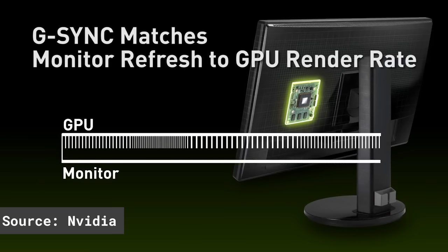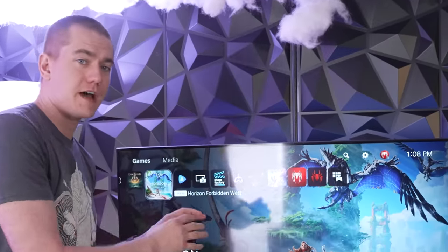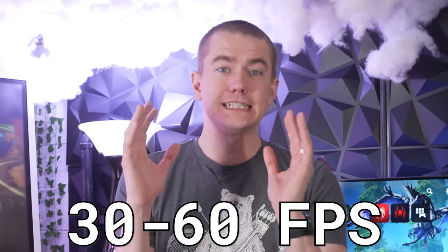NVIDIA calls their technology G-Sync, AMD calls theirs FreeSync, but they're all a version of VRR. It doesn't sound like it improves frame rate, but it absolutely does — it can actually increase the FPS in some PS5 games by about 30 to 60 FPS.